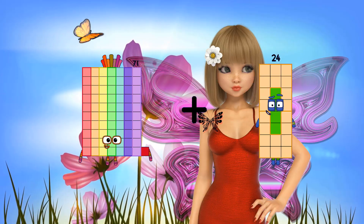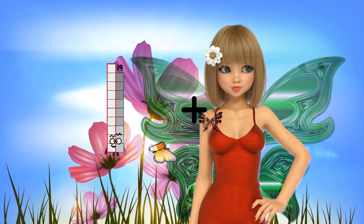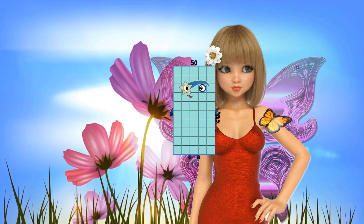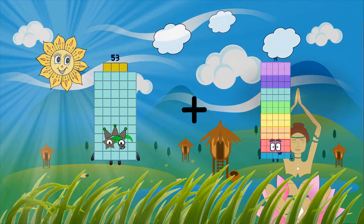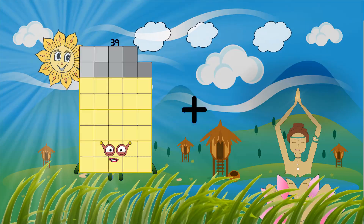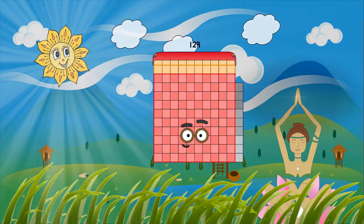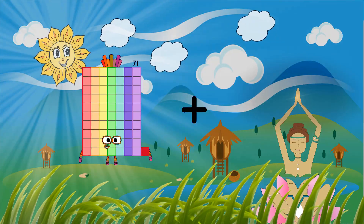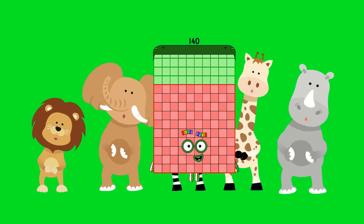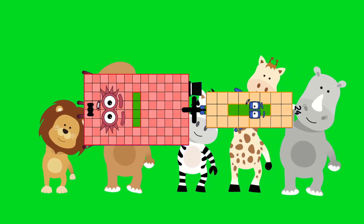71 plus 93 equals 164. 164 plus 32 equals 50. 53 plus 62 equals 115. 60 plus 69 equals 129. 71 plus 69 equals 140. 104 plus 24 equals 128.